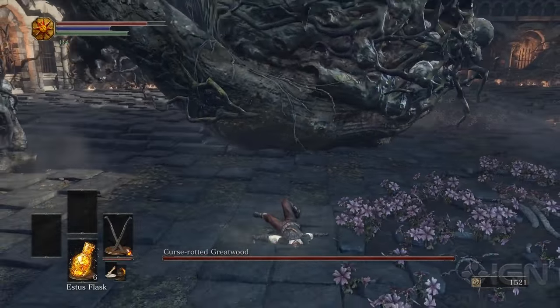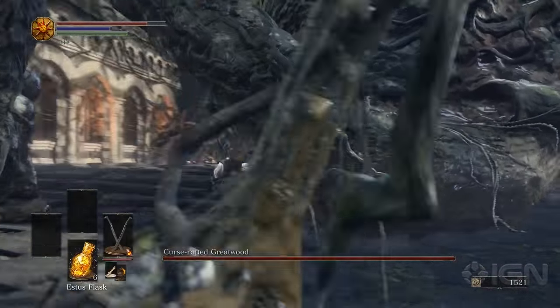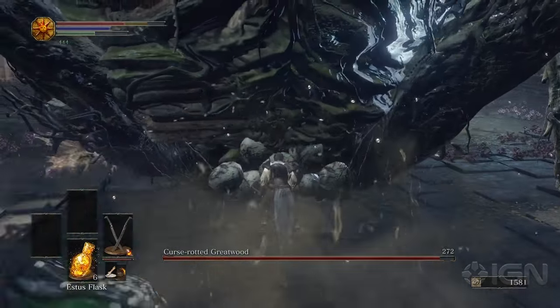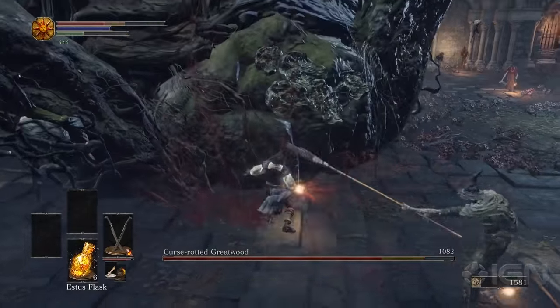To actually hurt the tree itself you'll notice we're going to aim for these pod-like protrusions on its body. This is the only spot it will take damage — not necessarily the ones in the front, but only the pods. The front ones are the most obvious but there are some on his hands, on his legs, on his back — they're all over the place.